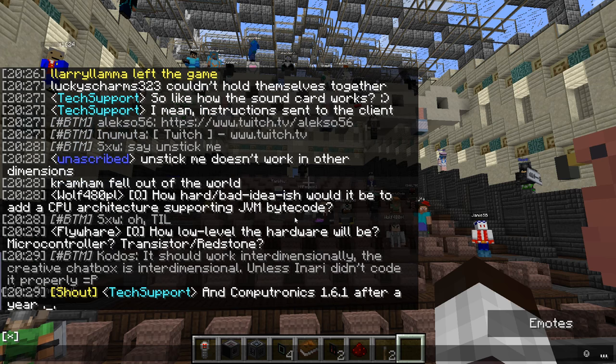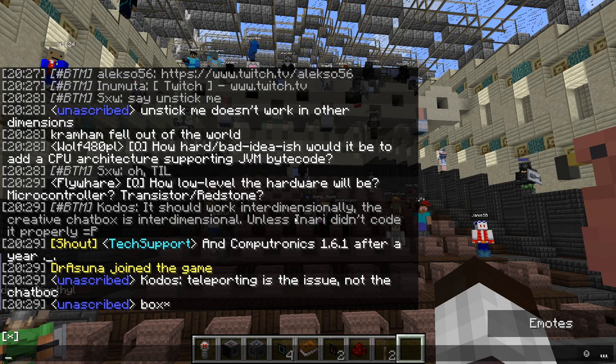Q: How bad an idea would it be to add a CPU architecture supporting JVM bytecode? Depends on how fast you want it to run. If you run it slow enough so it doesn't bog down the server, why not? Could be interesting. The JVM would obviously have to have some hooks for how memory is allocated, so you could hook into those to limit that. Sure, have fun.